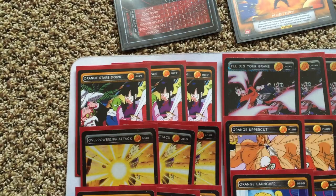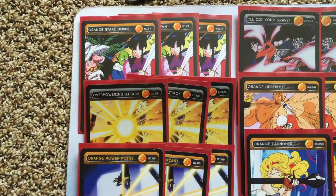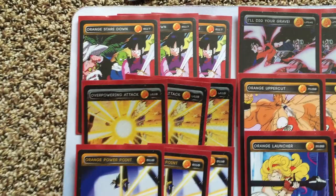Orange Stay Down — staple, gotta run it. If you're running Orange Energy, it clears the board of all the threats and does 5 life at the minimum. Or Powering Attack — you gotta run it if you're running allies. Does so much for one card, keeps the pressure on. And you can do some pretty crazy combos with this and Raccoon and the level 2 — you can constantly have your allies out and keep up the pressure.